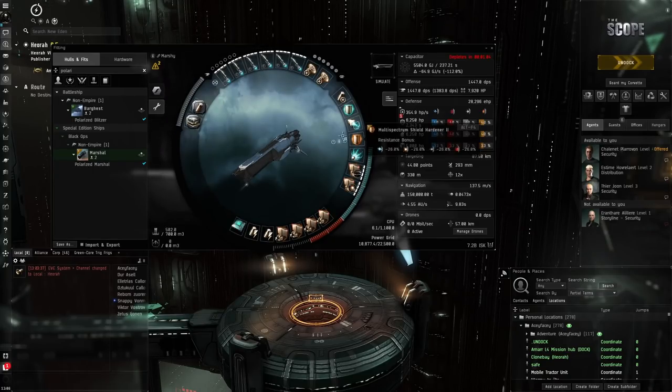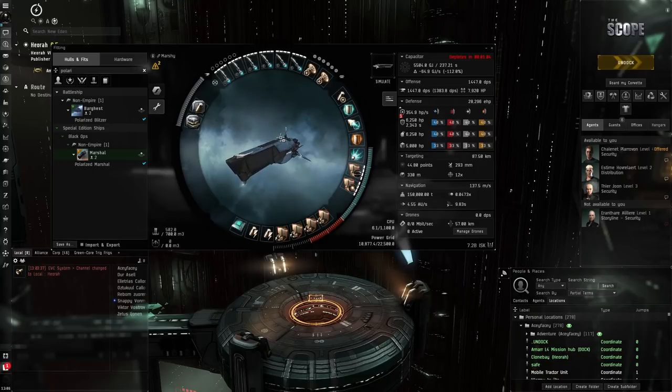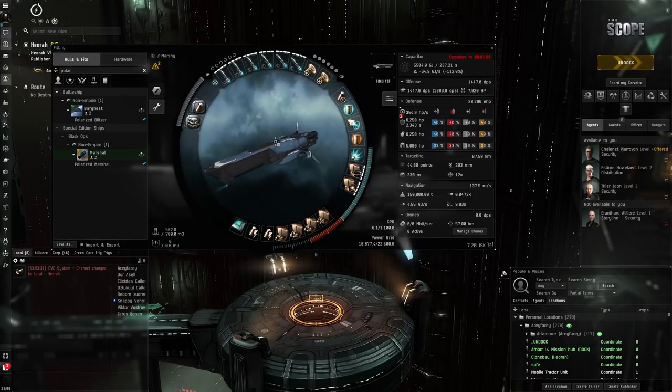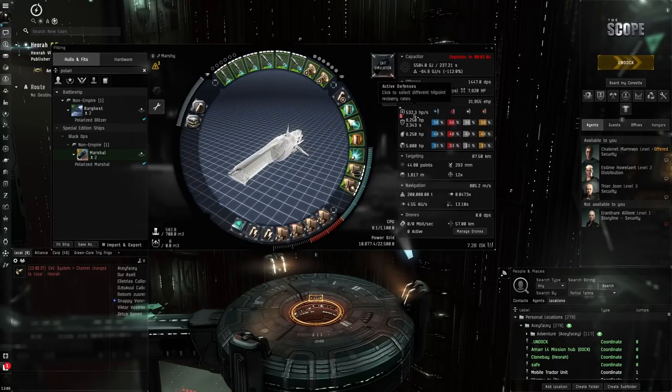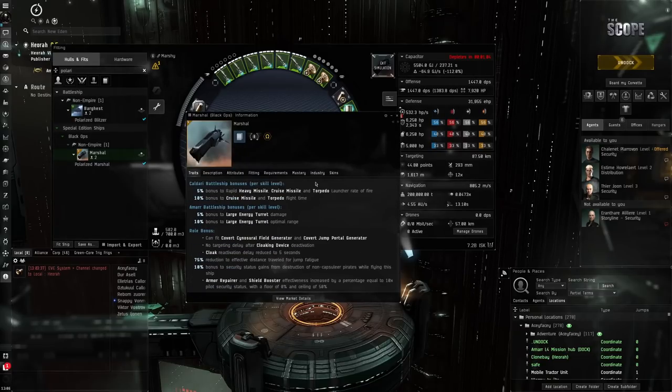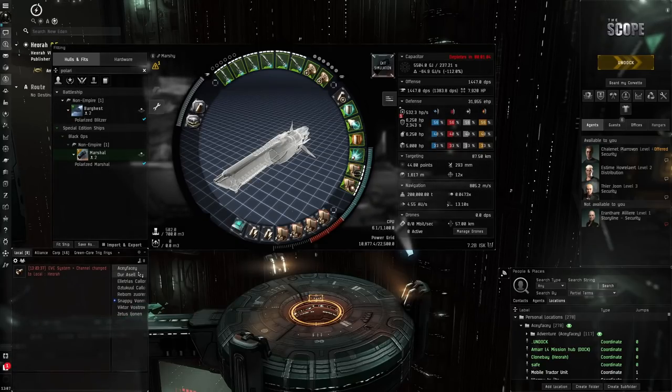One thing that's exceptionally good about the Marshall is that it has a very good tank. In L4 missions, you really want to have as much DPS as possible - tank is very rarely an issue. But simulating the fit, you can see we've got a very big active defense going on right here - 500 HP per second - because it has a bonus to armor repair and shield boost effectiveness increased by a percentage equal to 10x the pilot's security status, with a floor of zero and ceiling of 50. I have 5.0 security status, so this effectively makes it 50% better.